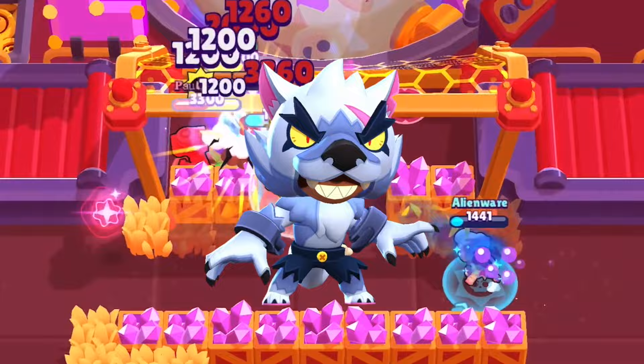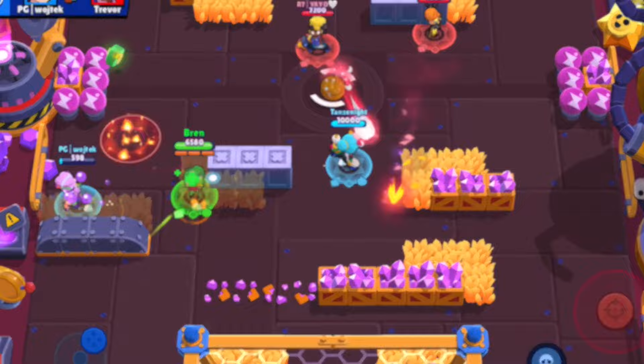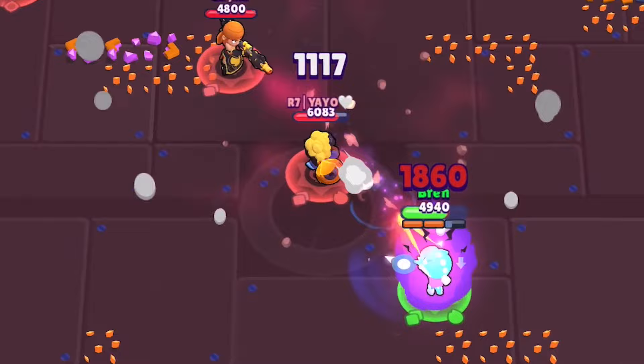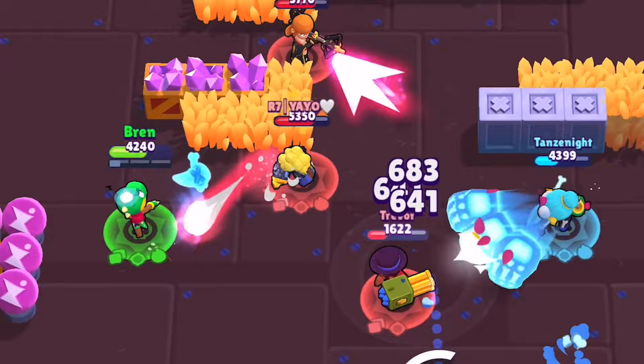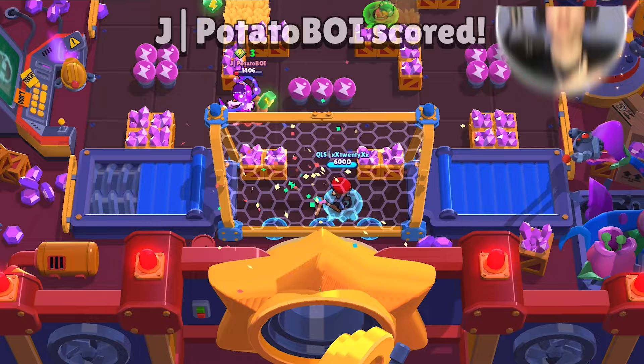Let's talk about Leon's main attack, Spinner Blades. Leon fires four long-range blades that sweep from left to right in a cone. The damage dealt depends on how far they travel before hitting their targets. Targets close to Leon take the most damage, and targets near Leon's maximum range take significantly less. The attack takes 0.55 seconds to complete.